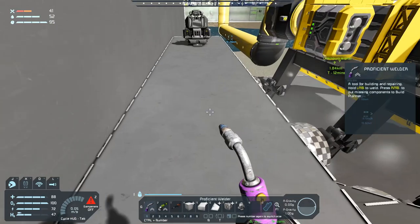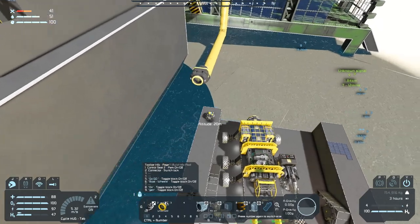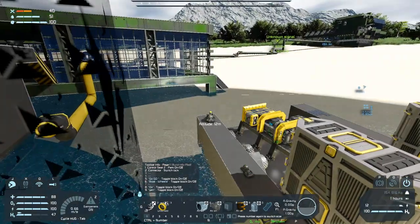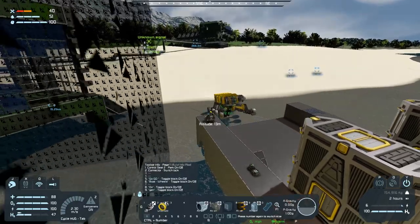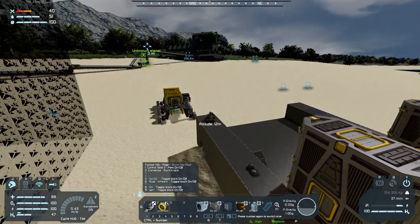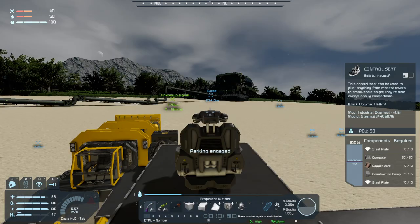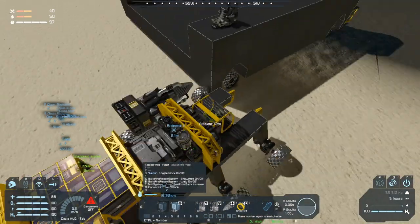Oh jeez, no. Alright, we're okay — alright, everything's fine. Yeet! And that's how you launch landing craft. So parking brake — one vehicle to the other. That's a beautiful zoom out there.